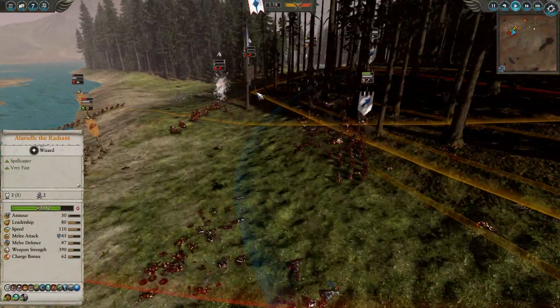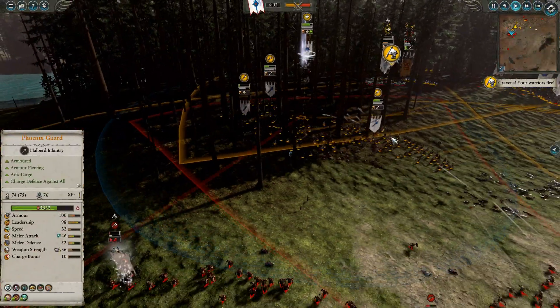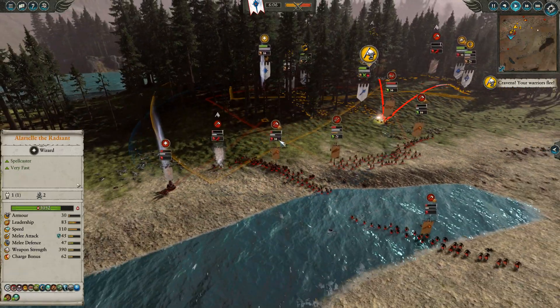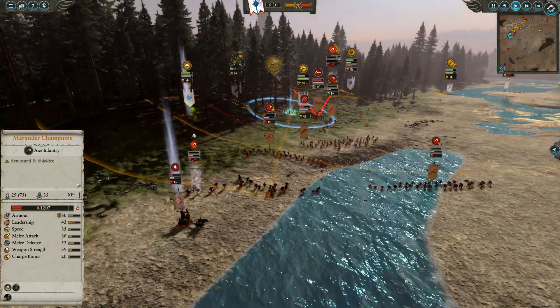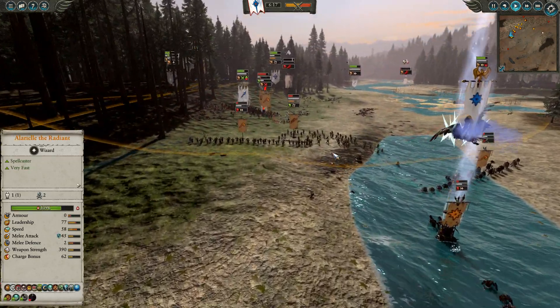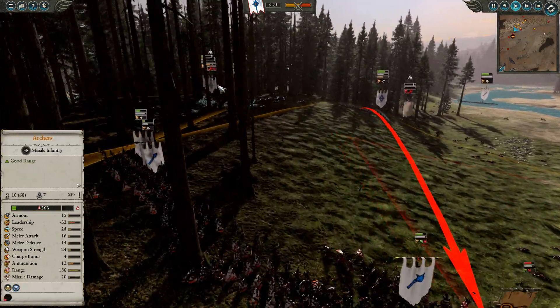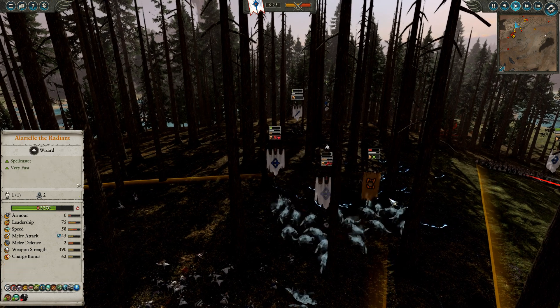They will do work for you. Wulfric gets routed off — must have taken some good damage from those Phoenix Guard. We're just keeping the Dragon Princes nice and secure, close to the Archers as much as possible. I don't want to get too far chasing units. But Alariel, on the other hand, is nice and mobile — she can definitely go chase, so she's going to do so. A few Archers that remain are going to be firing in here, though it looks like the Sisters might have got engaged by some Hounds — no, those are regular Archers. The Sisters of Averlorn actually have decent combat stats: 36 attack and 38 defense.